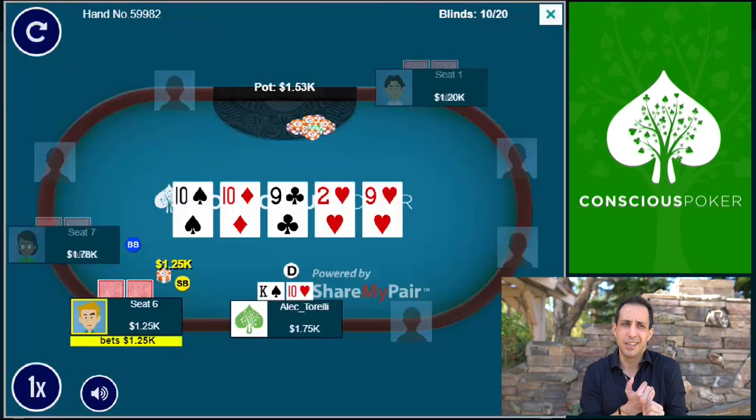The types of hands he's jamming with are interesting. Jamming tens-full is kind of weird because he only gets called if I have the same hand — it's better to check and pick off a bluff. It doesn't make sense to jam with a nine either, because he only gets called by a ten, and again he could pick off bluffs by checking. So the only hands that make sense to jam are bluffs — hands that were floating the flop and turn with no showdown value. Go ahead and pause the video and leave your thoughts in the comments. What types of hands jam this river?